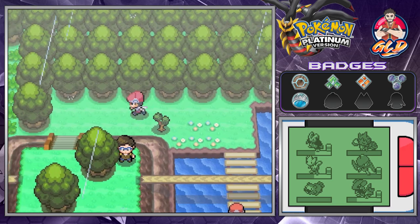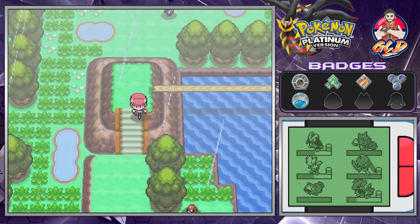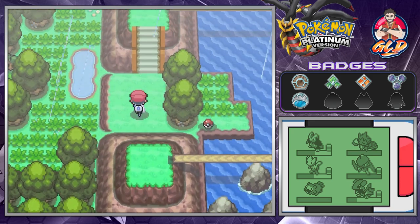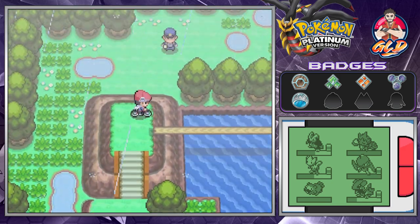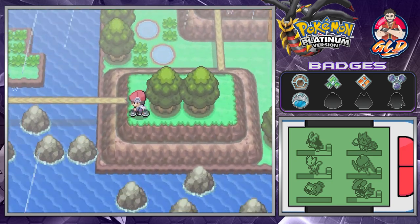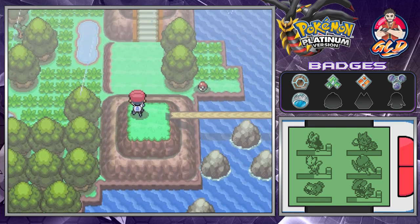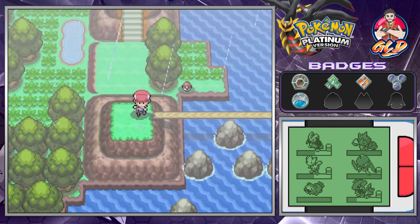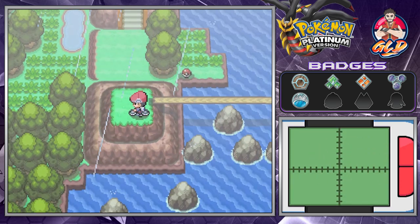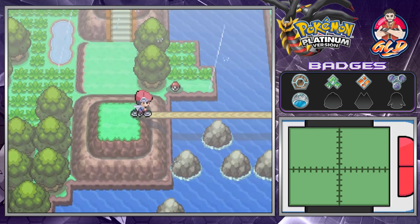The next order of business — we can't go there just yet. Let's check up with the dowsing machine and see what we find. It's right there — we found ourselves a Big Mushroom that will actually help us out a little bit.